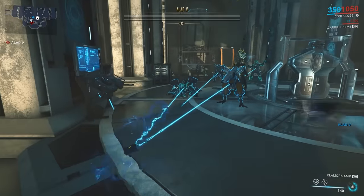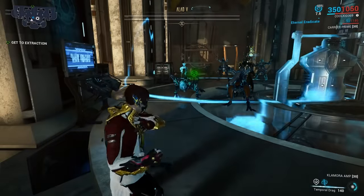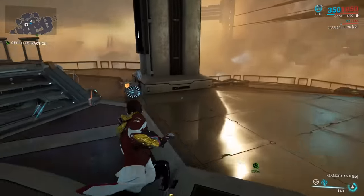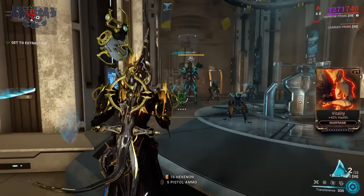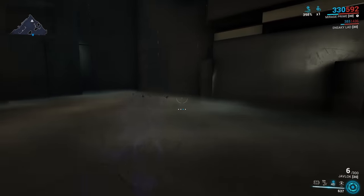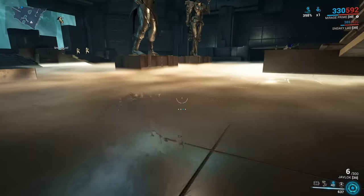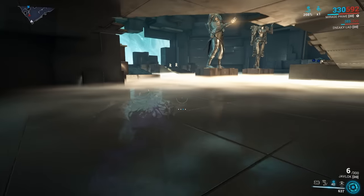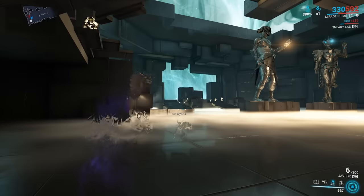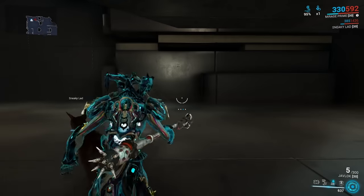During Alad V's boss fight, you can CC Zanuka and prevent her from reviving Alad when he's down, causing Alad to bleed out and completing the fight without killing Zanuka. When playing Mirage, you can maintain a buff from Eclipse by becoming invisible, meaning you won't lose it if you move between dark and light areas — this is called snapshotting and applies to several mechanics. Merulina can sit on top of Frost's Snow Globe.